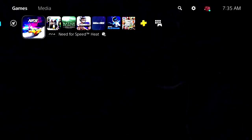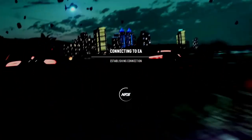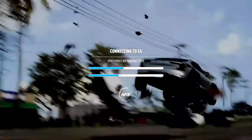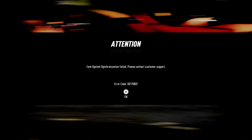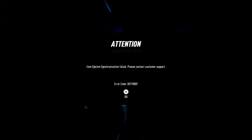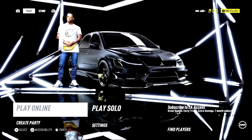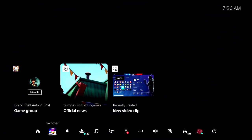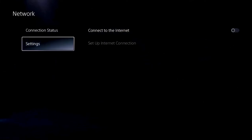Once you load back in and go through all the screens, a synchronization error should pop up. If that error appears, you have done the glitch correctly. Just accept it and you should notice that you now have money.